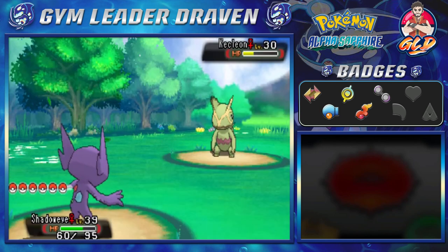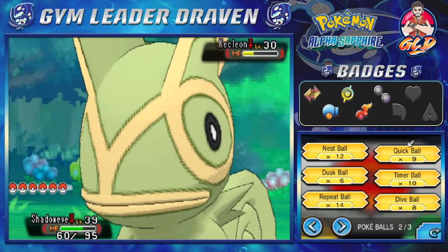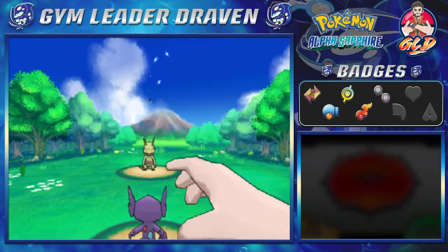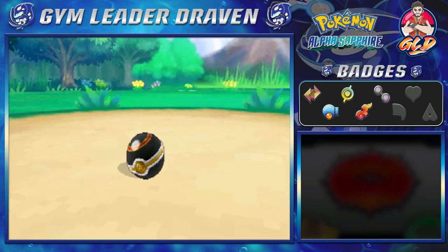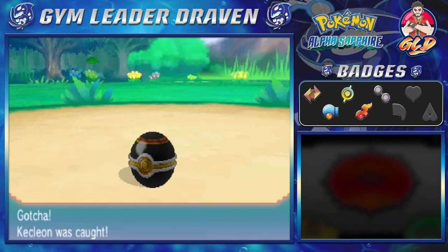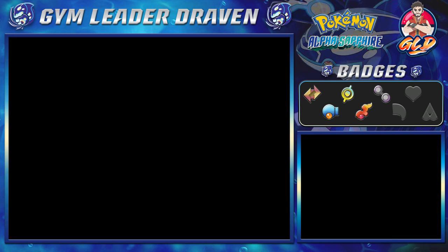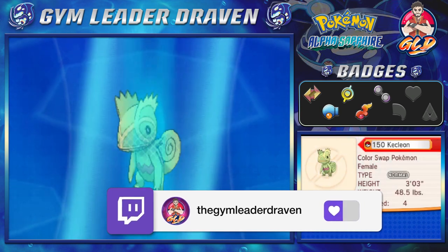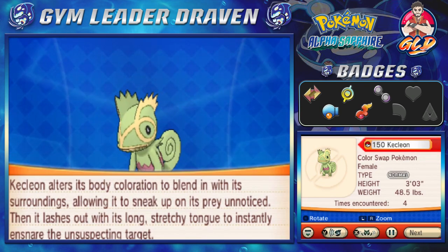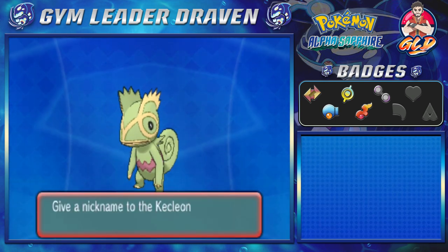These Pokemon do not like being captured. Since Kecleon is officially a ghost type, normal attacks don't work on ghost types. Let's go with a luxury ball - I like to capture Pokemon with different Pokeballs. We got ourselves a Kecleon! Let's take a look at it - Kecleon, the Color Swap Pokemon, female. It alters its body coloration to blend in with its surroundings, allowing it to sneak up on prey unnoticed, then lashes out with its long stretchy tongue to ensnare unsuspecting targets.